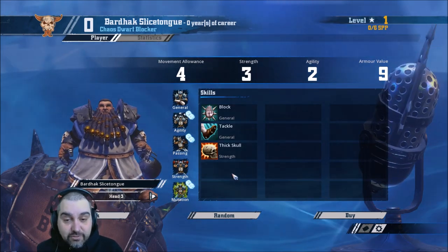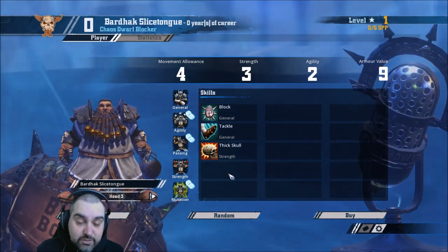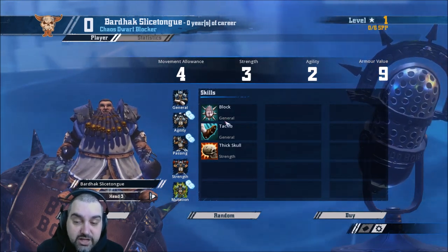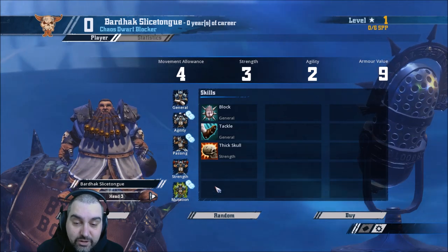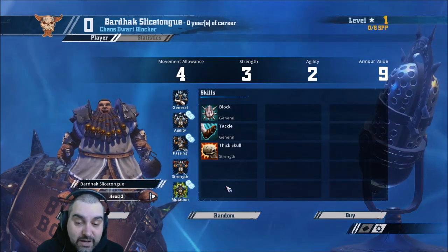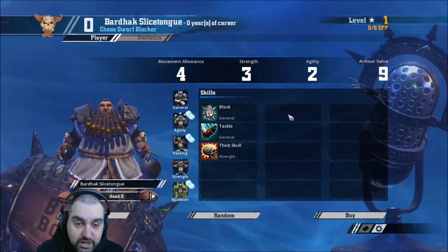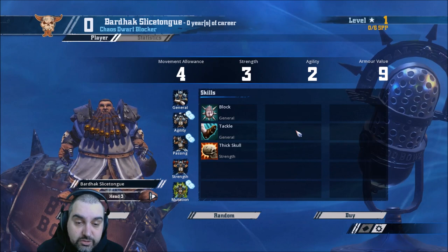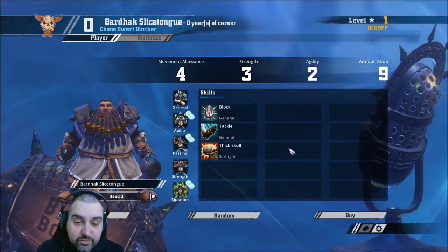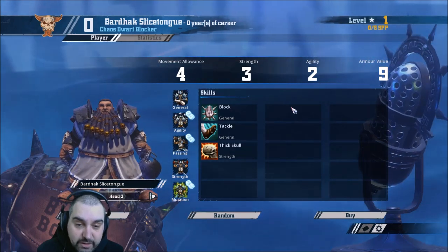This is in Blood Bowl 2. In Blood Bowl 2016, Piling On is nerfed to death, so in that case I'd probably go Guard first. Skills-wise, they just want Mighty Blow, Guard, Piling On, Claw. I'd even go Mighty Blow, Piling On on a couple of them straight off the bat — Mighty Blow, Guard, Piling On, Claw on doubles. You could go Dodge or Stand Firm. I think Fend is okay for them. Once you have a Claw Pommer — Mighty Blow, Claw, Piling On — Frenzy is a nice option.